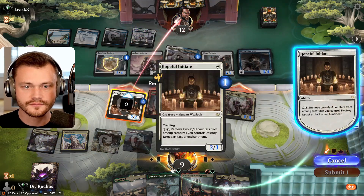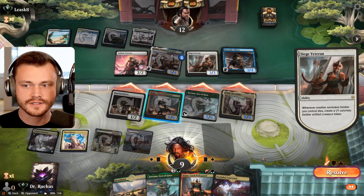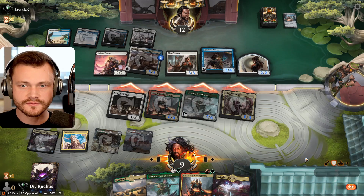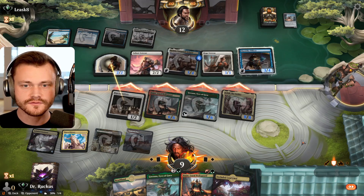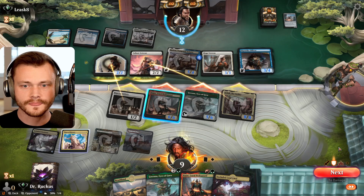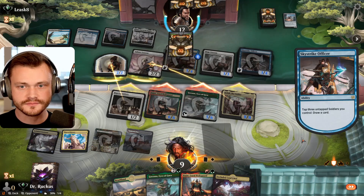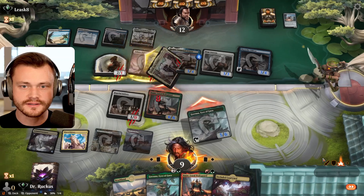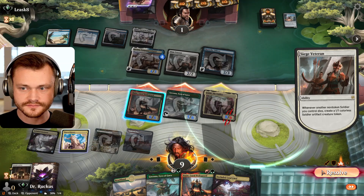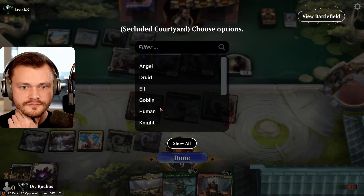Go ahead and destroy you. They get another blocker anyway — that's too bad. But I thought that through. Free trade there, rather. Eaten up. Chomp there, chomp there. Get the draw. They get a creature, so they swing with five soldiers. Yeah, too bad. Human still is fine.